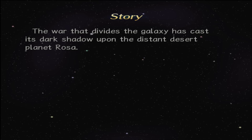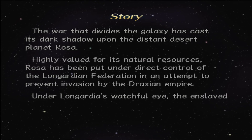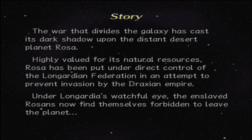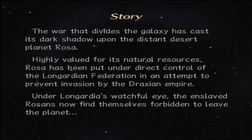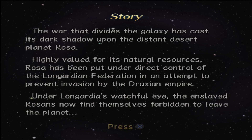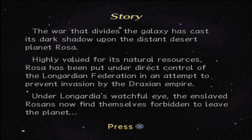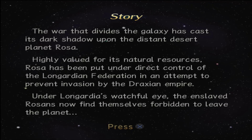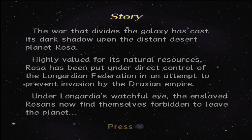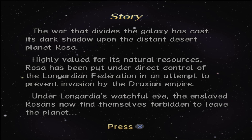New game. This game gives you a little story recap of what's going on leading up to when you're loading your save file. In this case: the war that divides the galaxy has cast a dark shadow upon the distant desert planet in Rosa. Highly valued for natural resources, Rosa has been put under direct control of the Longardian Federation in an attempt to prevent invasion from the Draxian Empire.